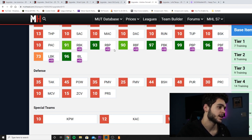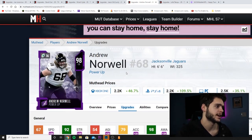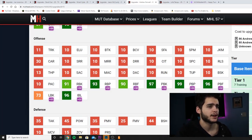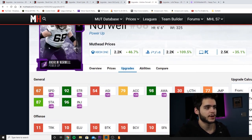On the pass blocking side: 97 pass block, 99 pass block power, 96 pass block finesse, and 96 impact block. Chemmed up the right way with zone run, his run blocking probably gets up to about 94. This card is honestly a super solid left guard — you're going to get maxed-out pass protection. I personally like better pass protection out of my tackles and run blocking out of my guards, but still super solid.